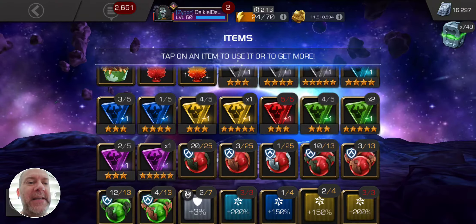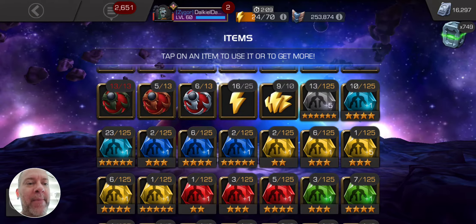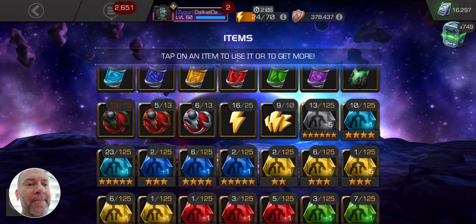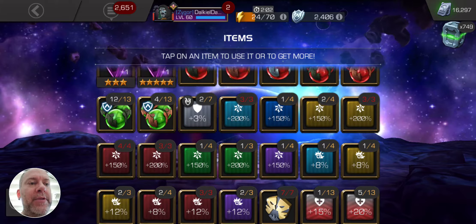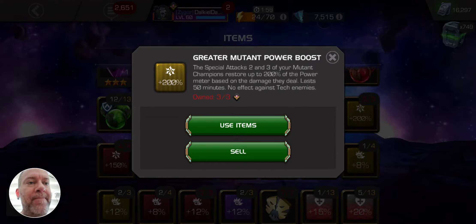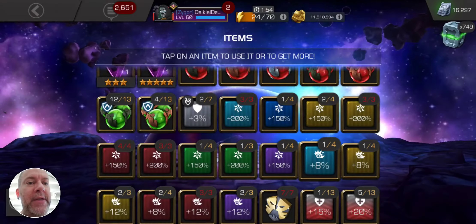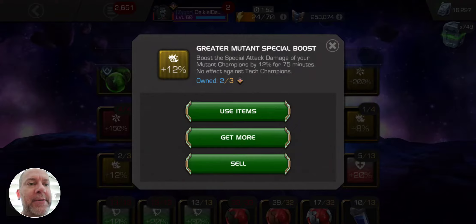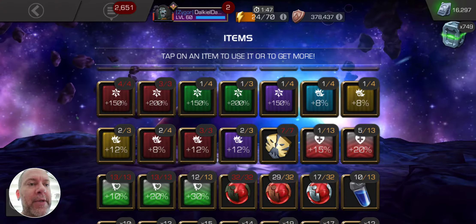He did a 15-minute speed run, and I think I have it saved somewhere. I don't know whether he had the Sig 200 running or the 150. But either way, he used one of these and he used this. So those two buffs going, plus I had 30% boost and all that good jazz going.